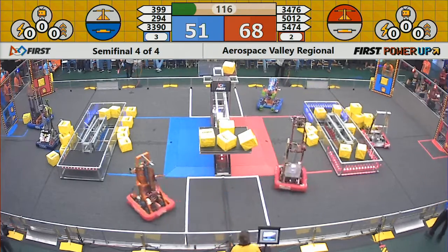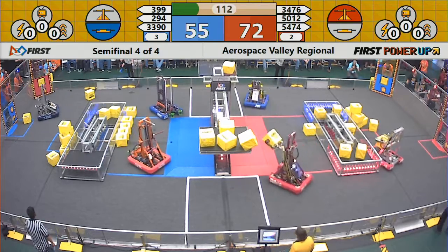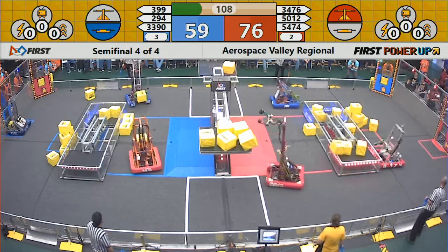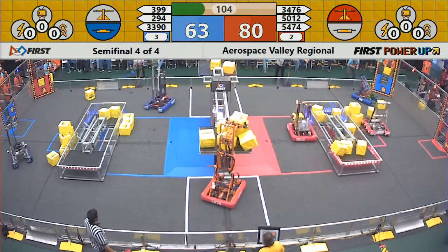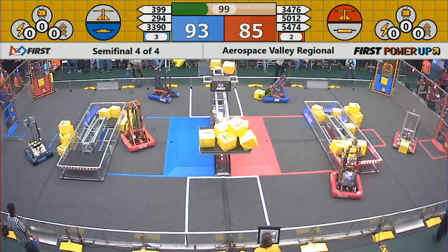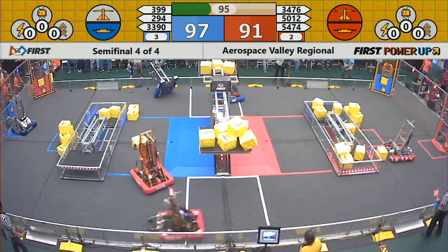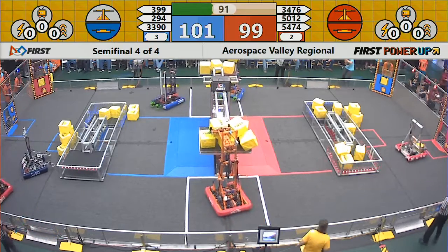Red now dominating the scale as well, creeping ahead again. Now they've lost the switch. So the blue denial strategy being done by 294 — the claw has been effective. Now blue goes into the lead just a little bit here. Both teams accumulating points at one point per second. Red gets the switch back. Now they'll pick up the base.